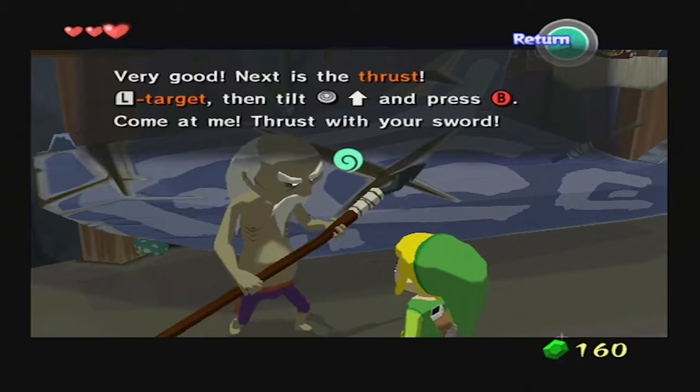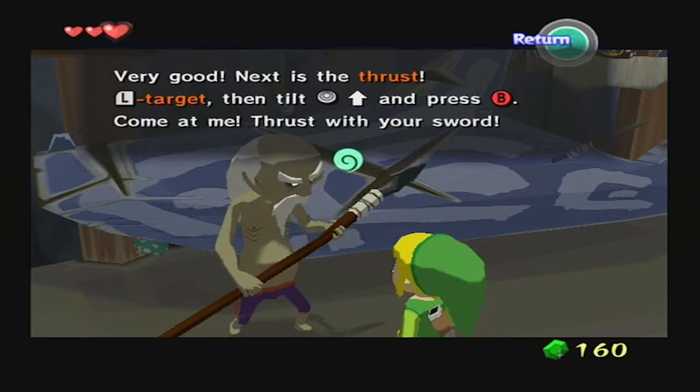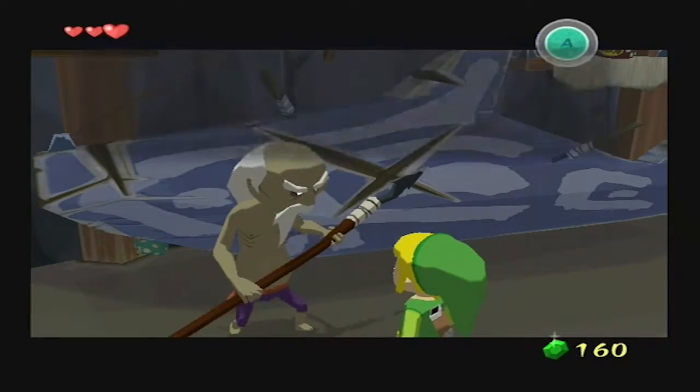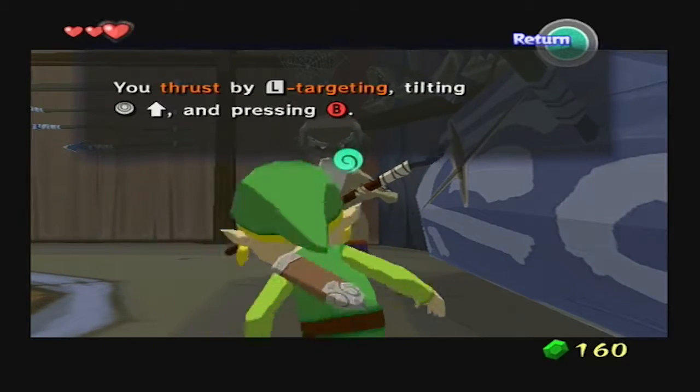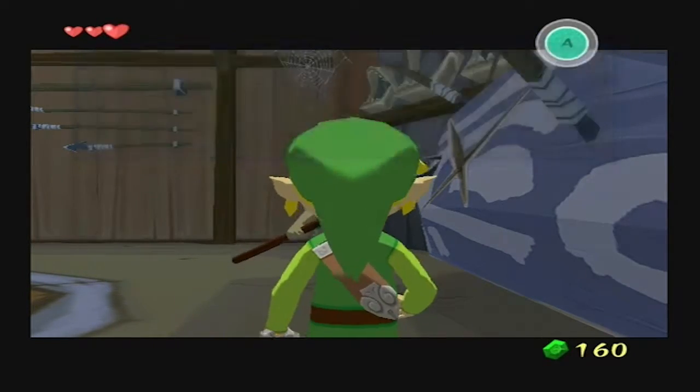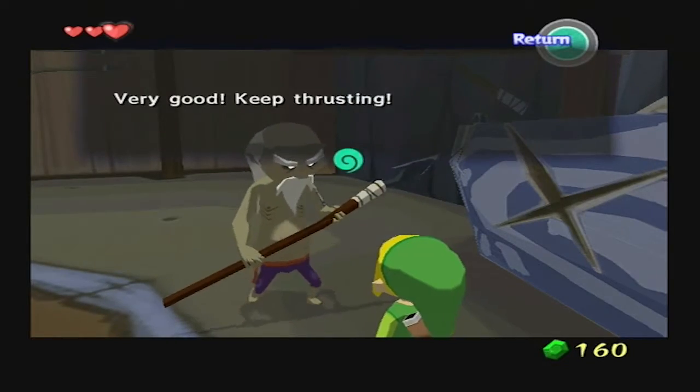"Next is the thrust. L target, then tilt up. Analog stick and then press B. Come at me, thrust with your sword." Okay. Oops. Very good. Keep thrusting.